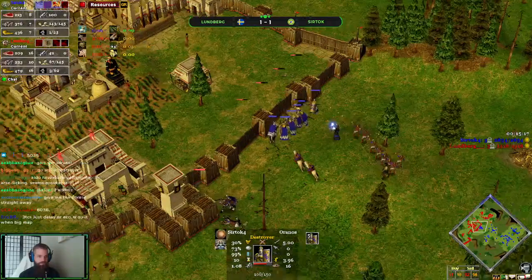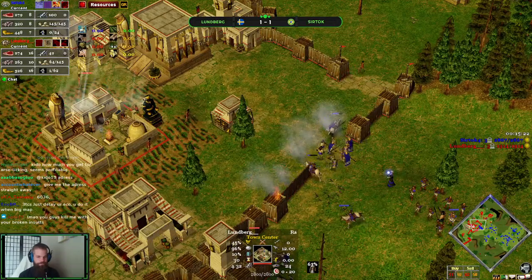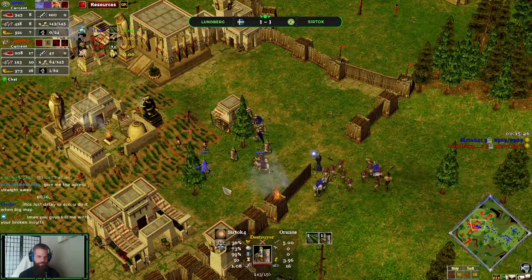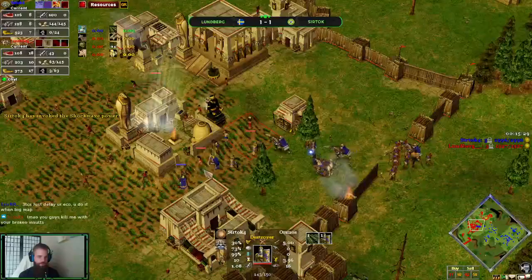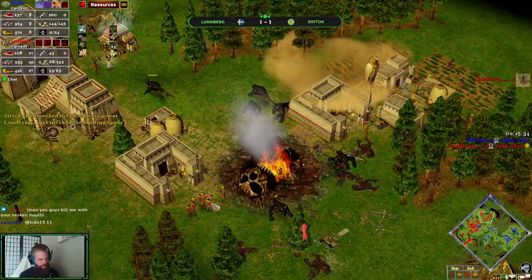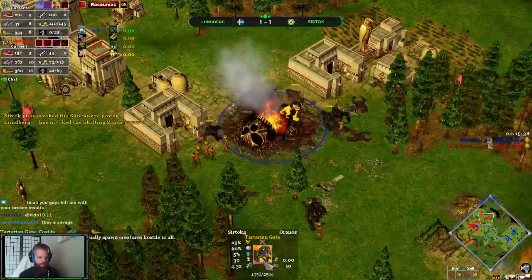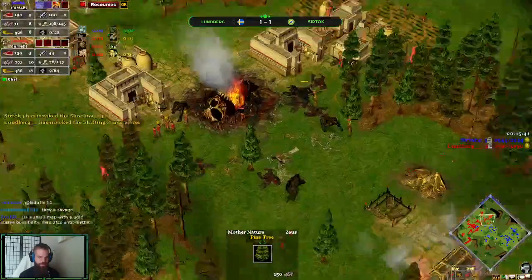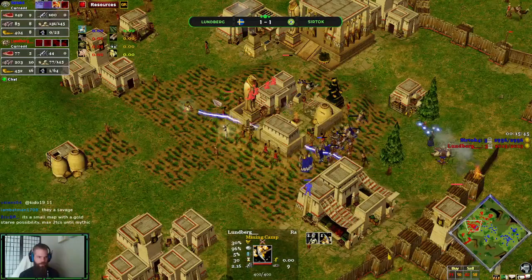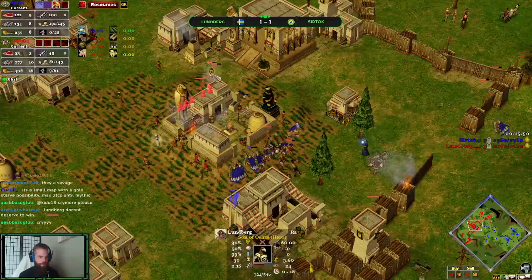Five destroyers. Do we think he's going to be able to push in and take the TC down? He doesn't have medium infantry. No medium infantry, but he does have a shifting sands and a shockwave. The Tartarian Gate is at about half HP. I need to keep an eye on Son of Osiris. He shifted his Vils over to the Tart Gate.